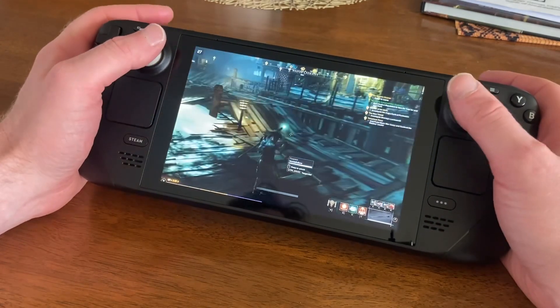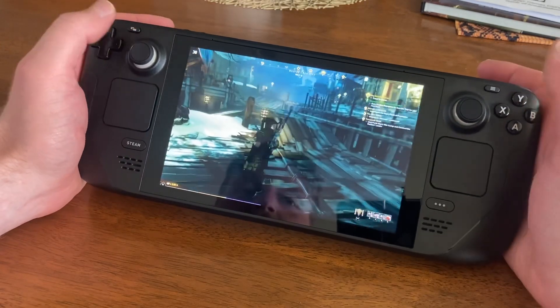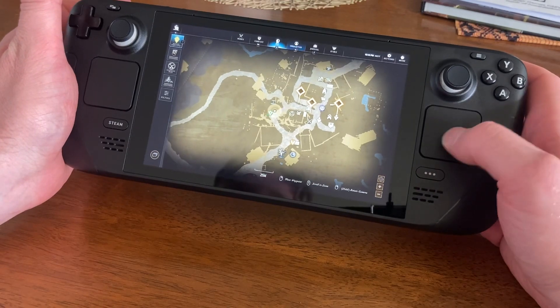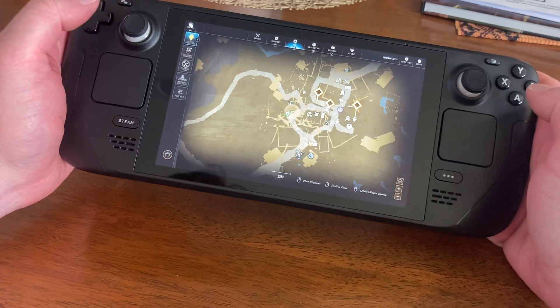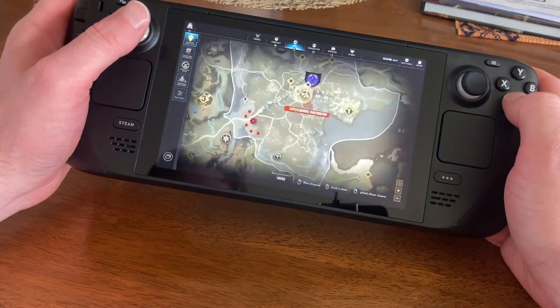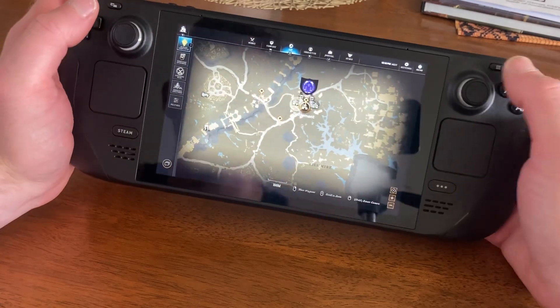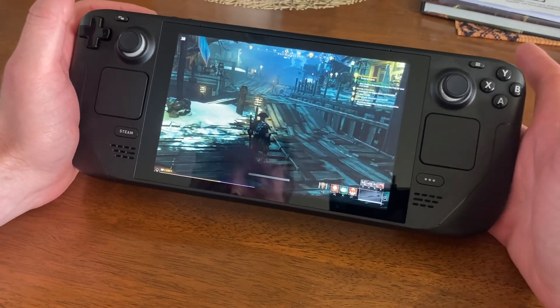This face button brings up your map menu. You use the trackpad as a mouse to go through everything. When you're on the map screen you can hold A and pull the analog stick to zoom in and out — nice and easy.